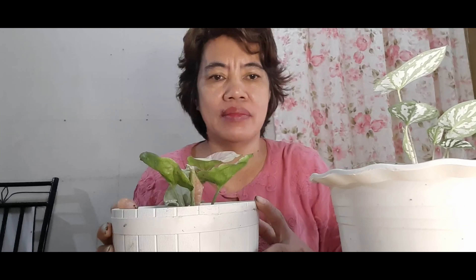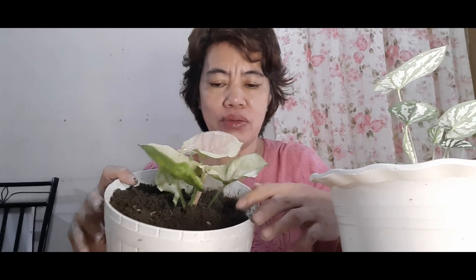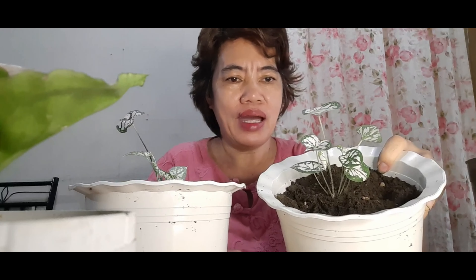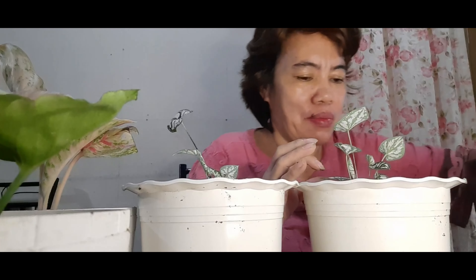I'll also add more soil to this one. This was from my previous video where I propagated the syngonium — this is it now after being transferred to a pot. It's very much alive now. So now I have two dwarf caladiums — they were free, just sneaking into my other plants. How delightful!